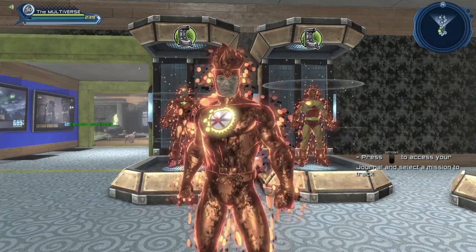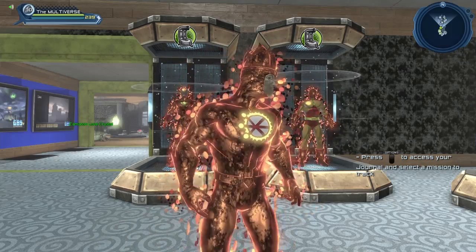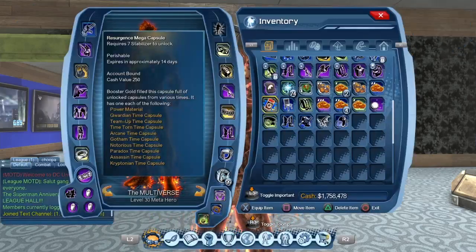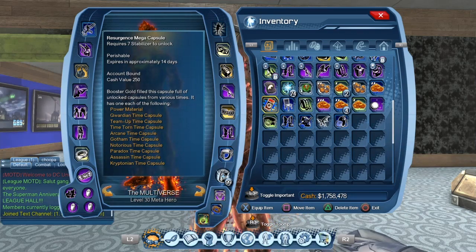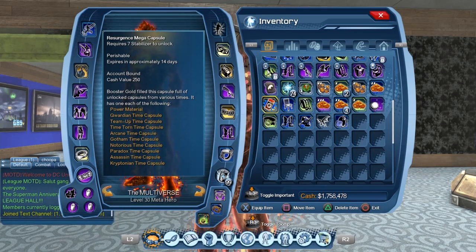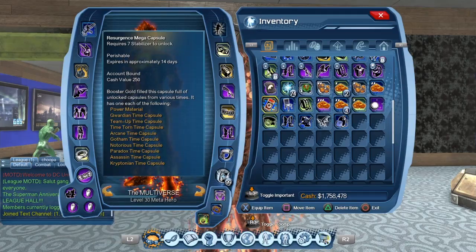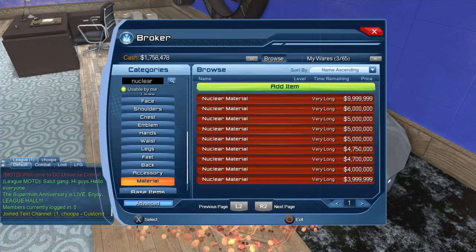For those of you wondering where you can get this awesome material, it's quite simple. Those materials come from the Resurgence mega capsule. Sadly, there are like 17 power materials, so the odds of getting the one material that you want are very slim. What I usually suggest, especially if you're looking for one specific material, is just go to the broker. If we go to the broker, go to the material tab and search for nuclear, you can see it gives us the nuclear materials.